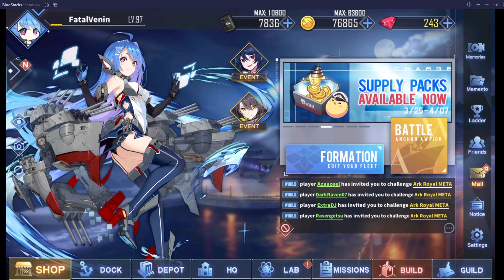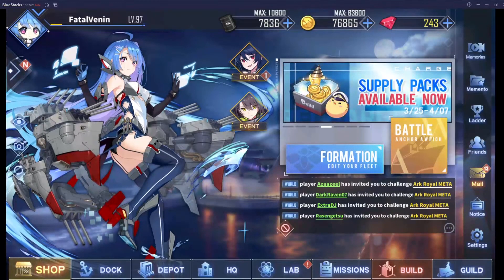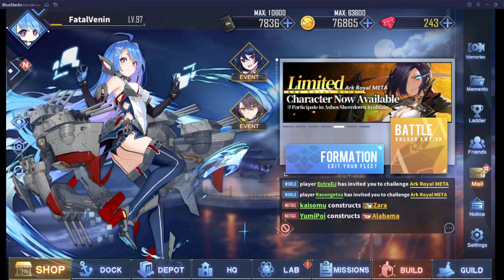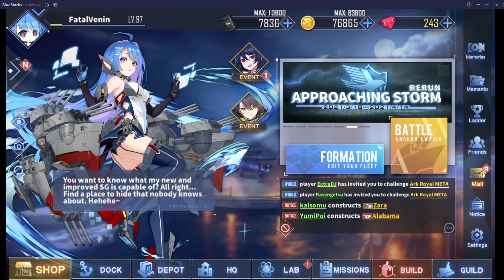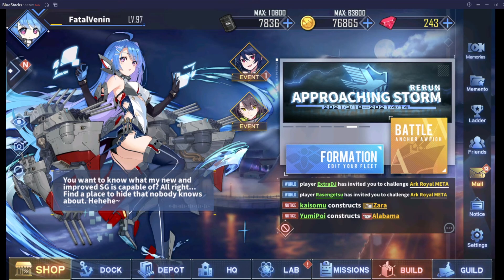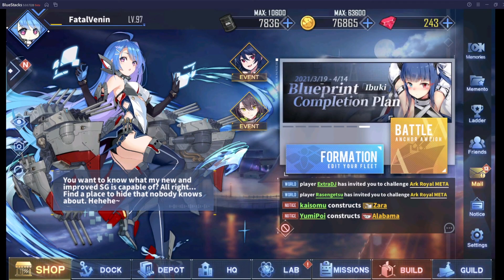Alright, so with the Eagle Union done, that is all the major factions in Azur Lane. I'm going to be doing some of the smaller factions — stuff like Northern Parliament or Iris Libre — because they are getting some ships and starting to build a fleet or two. So I do want to cover them. That's it for this video. Y'all have a good morning or night wherever you are, and I'll see y'all in the next one.